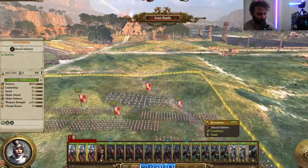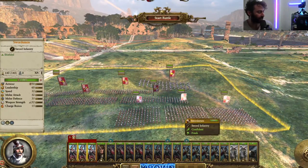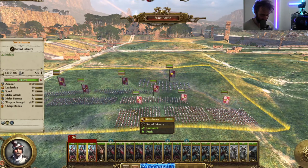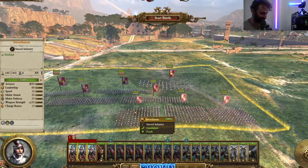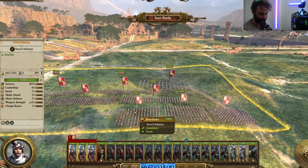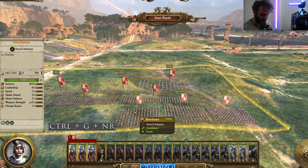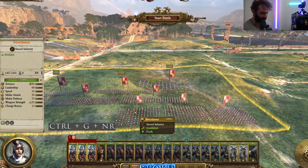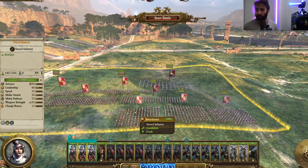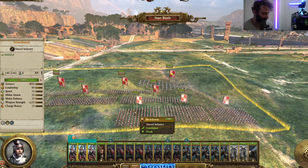When assigning a group, you can assign whatever number you want. Instead of defaulting to group one, press Control+G and then whatever number you want — all the way up to the numbers on your number keys. So you can do Control+G+9 for example, which makes them group number nine. If you don't specify a number, it'll just go to the next number in order.